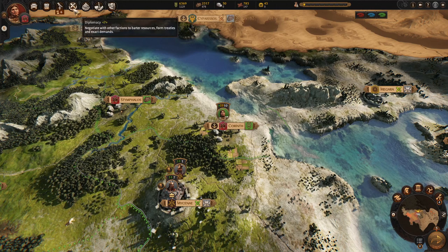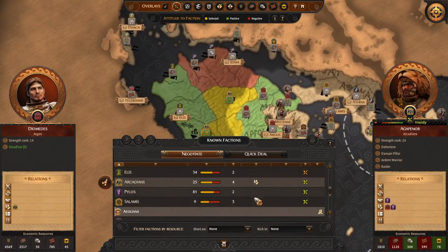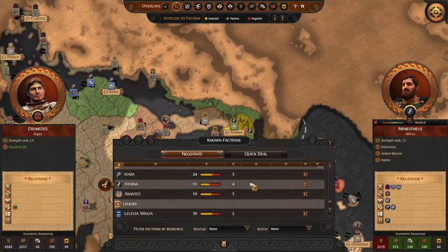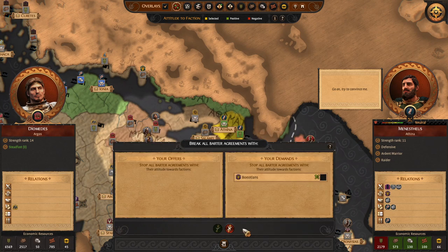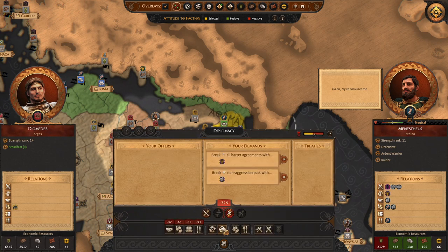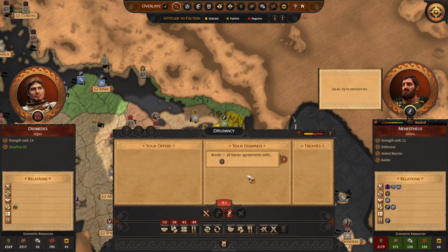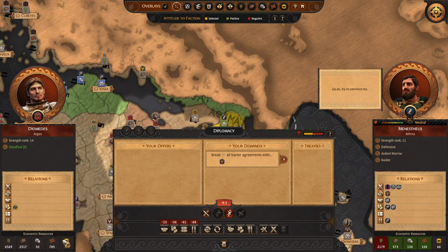First, we go to the diplomacy tab. We can scroll through many different factions. We will select one of them — for example, Athena. My usual step is to offer cancellation of an existing barter agreement. It doesn't matter which agreement it is: it can be a non-aggression pact, it can be a military alliance. What matters is how much diplomatic standing they are requiring and how many resources you have.